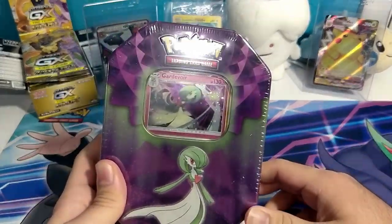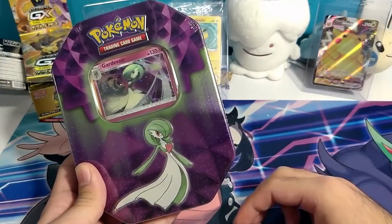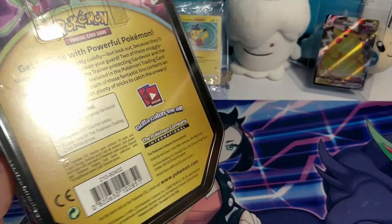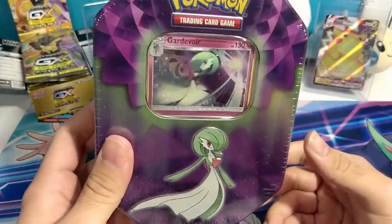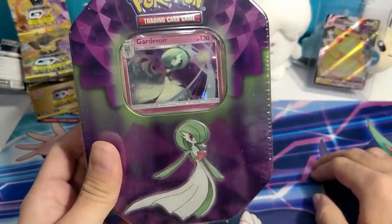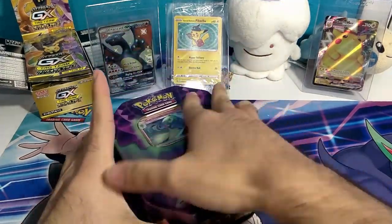These are from Walgreens and are a repurpose of the Dollar General special tins, which had ten three-pack boosters — you know, the ones that were a dollar each. But this one has three normal booster packs. The last one had Sun and Moon base, Crimson Invasion, and Burning Shadows, so we'll see what we get in this one. Hoping for some Evolutions — I heard you can get maybe an Evolutions pack, but you never know — so let's get into it.